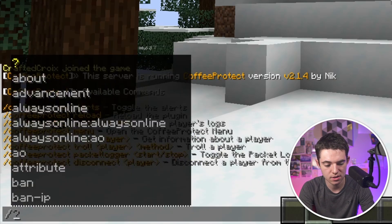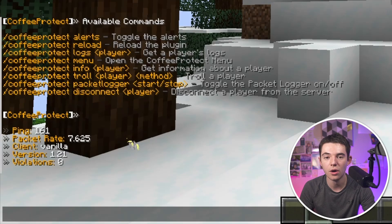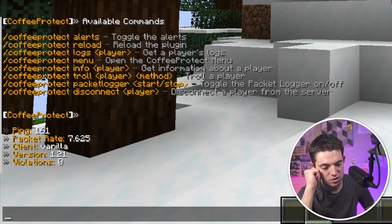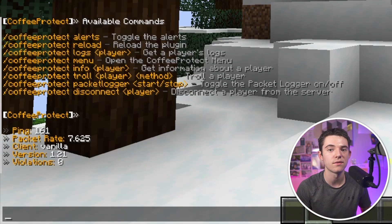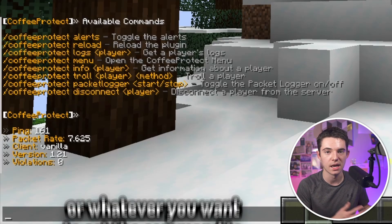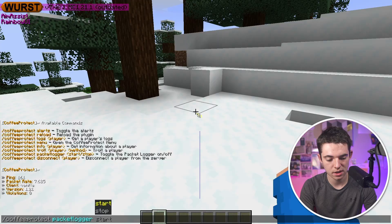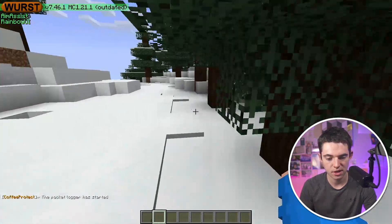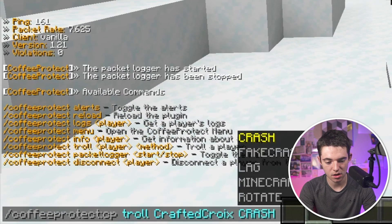We're going to go through some of these. We can start with Coffee Protect info and then the player name, so we can view all the information about me — ping in milliseconds to reach the server, version 1.21.1, and violation count at 0. Violations happen when you get kicked from the game; too many violations and the plugin will ban you. We can also view logs and use the Packet Logger start command to see information about packet logs.